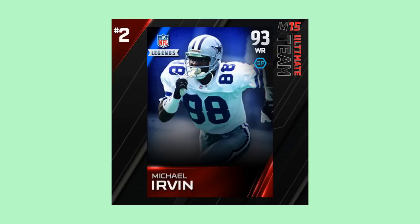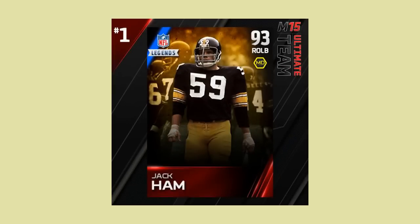But this last card looks absolutely sick. When you see it, you're gonna go crazy. Look at Jack Ham — that looks so nice. The nice little faded background with the yellowish tint. He has the man defense style this year, 93 overall, right outside linebacker. Jack Ham — that card just looks amazing, I can't wait to get my hands on it.